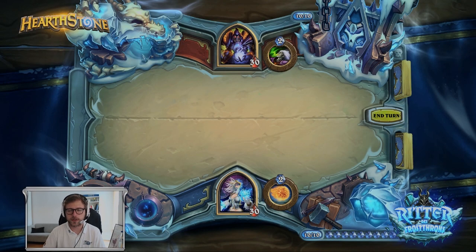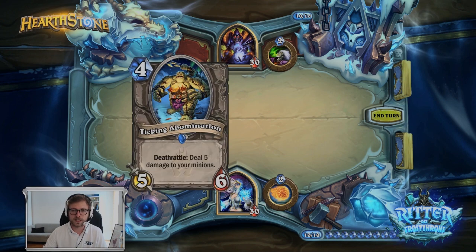Here is the new board — we've already seen that board in previous videos, so that's nothing too new. And here's the new card. It's the English version. It's called Ticking Abomination: costs 4 mana, 5/6 stats, neutral card, Deathrattle — deal 5 damage to your minions.